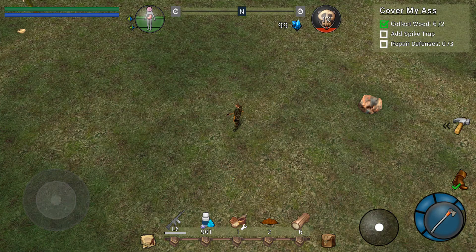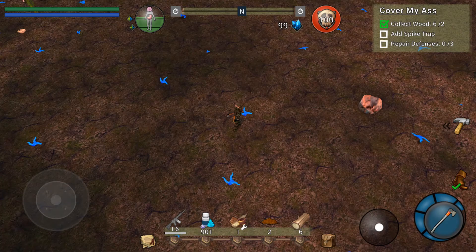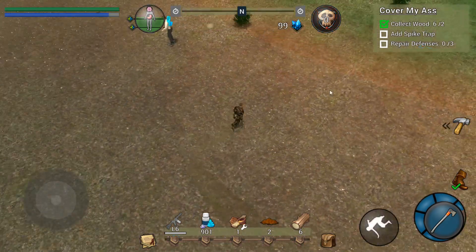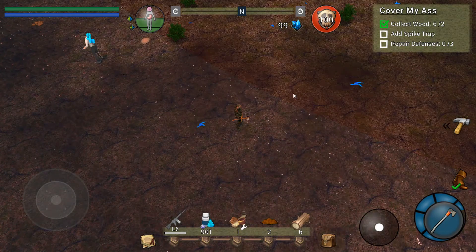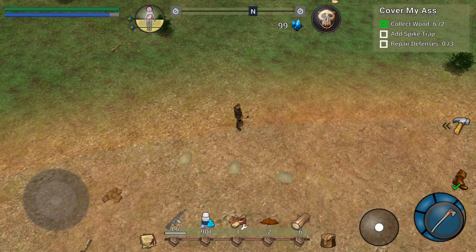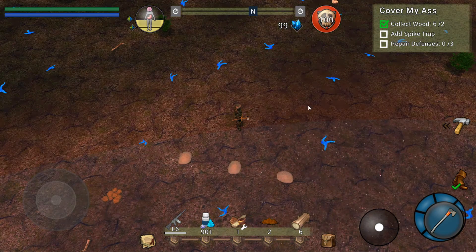Hey, Stives here with BeardLogic and this is another Grave Complex Devlog. More assets and optimizations this week, the terrain being one of the latter. While in the process of optimizing it, I managed to figure out how to make it look the way I originally wanted. The terrain now actually looks like it's being slowly corrupted.